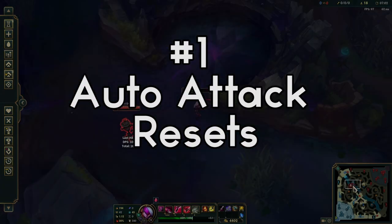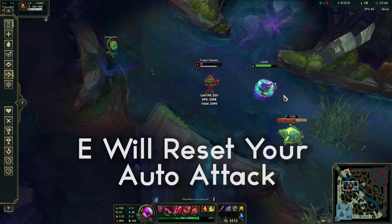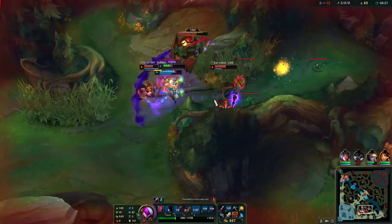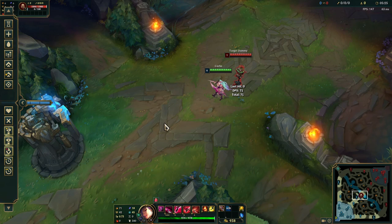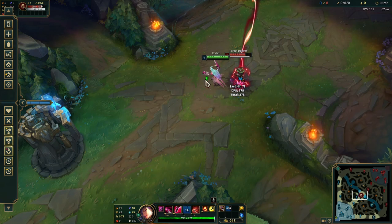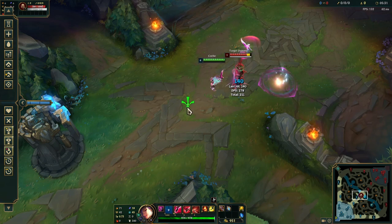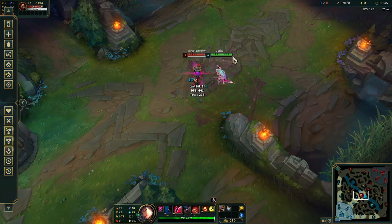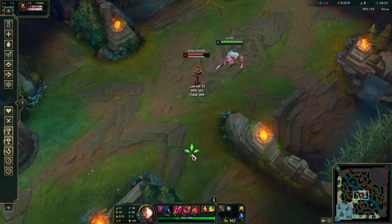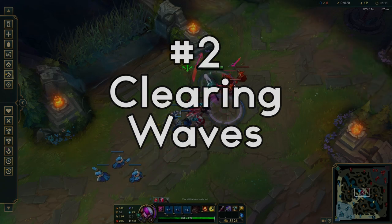Let's start with the first trick: auto attack resets. E will reset your auto attack. This one's pretty straightforward. When you're doing your combos, maybe sometimes your shunpo will be up but you kind of just have to do another auto first, then do the auto attack reset to really get the most out of it.